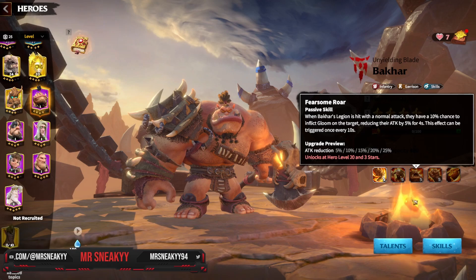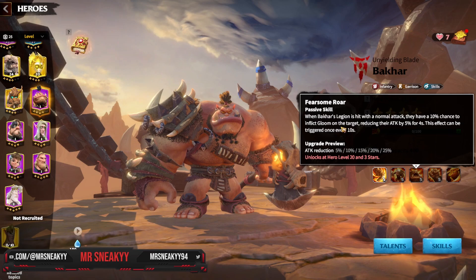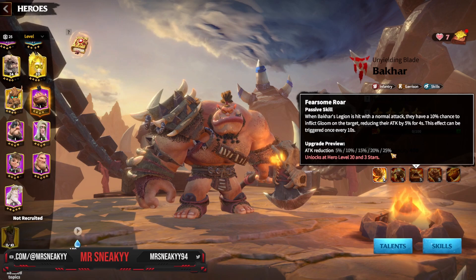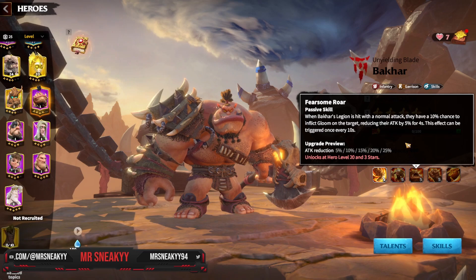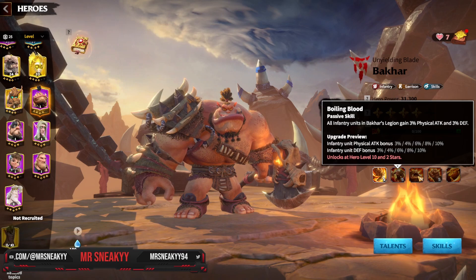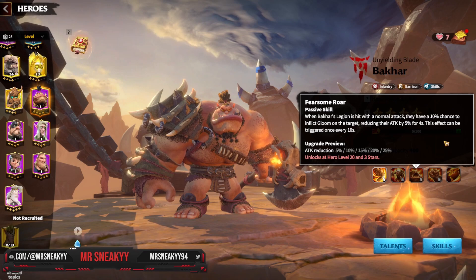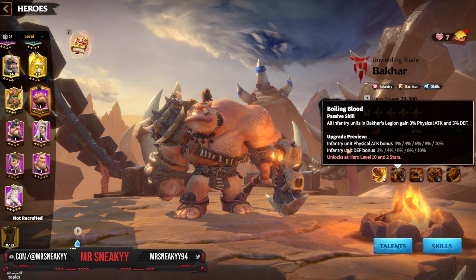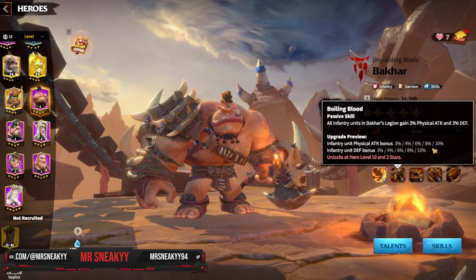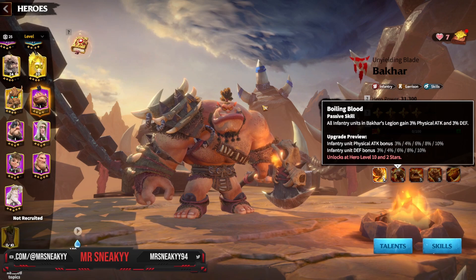The third skill is another really great one for him. When Bakar's legion is hit with a normal attack, they have a 10% chance to inflict gloom onto the target, reducing that attack by 5% going all the way up to 25% for four seconds, triggering every 10 seconds. My main issue is with the physical defense stat here — infantry health would have been way better since it benefits more from attack reduction, helping you survive longer against all unit types.